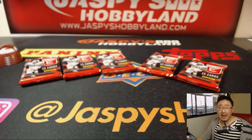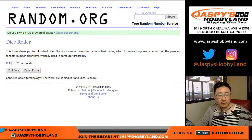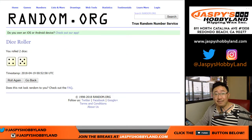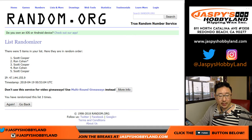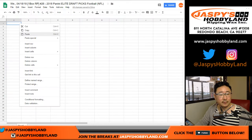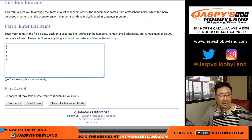Let's randomize packs and names to see who gets what. Rolling 4 and 5, nine times for names — results come out: Scott, Scott, Ron, Scott, Ron. Pack numbers also randomized nine times.